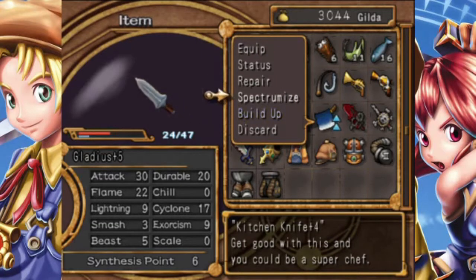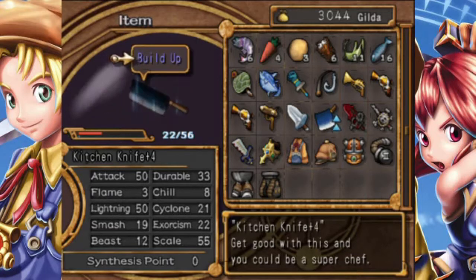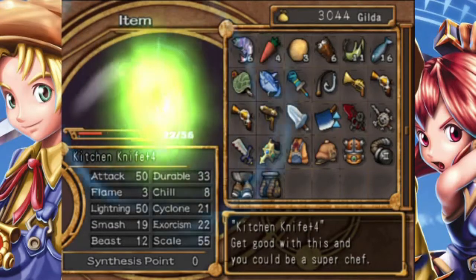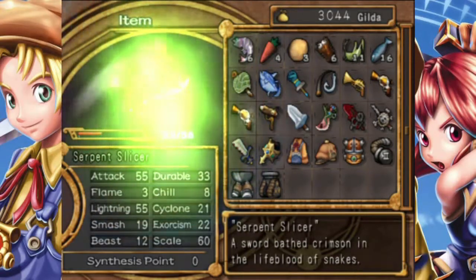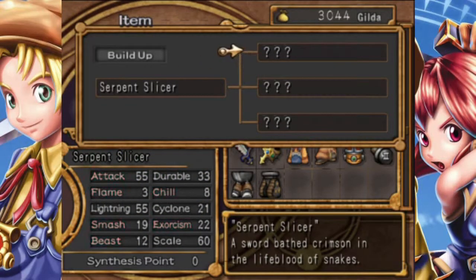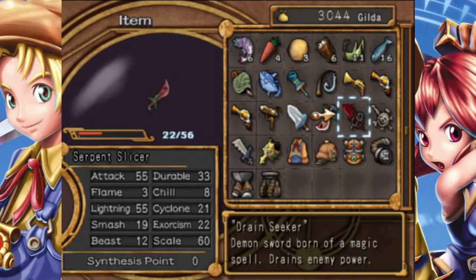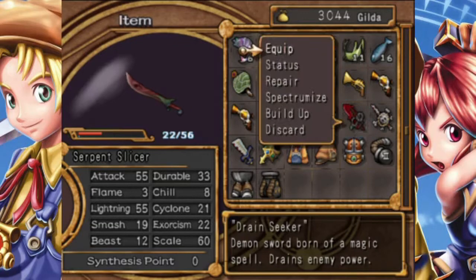I upgraded one of the broadswords — I think it was a broadsword to a Kitchen Knife. Now I'm going to upgrade it to a Serpent Slicer. I just wanted to make sure you could see what the Kitchen Knife was. Now it's Serpent Slicer, and we're going to be upgrading it along the lightning and smash path — or lightning scale. All these stats: attack needs to go to 80, the other two go to 90, and then I can upgrade on that path. I might use this just to get at the points, because I can get it to lightning scale — I have those crystals.